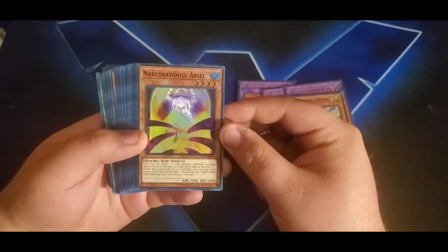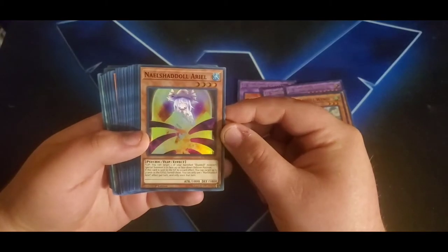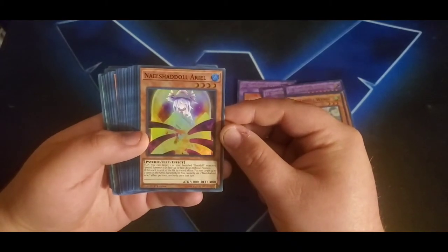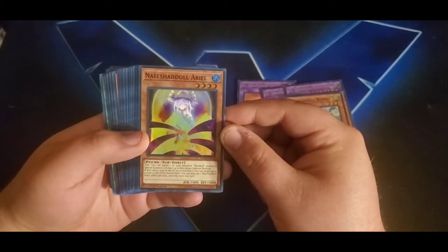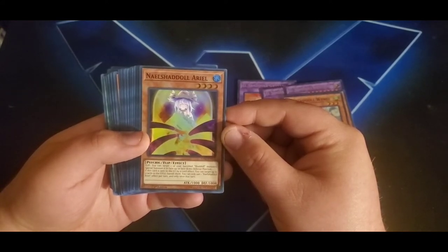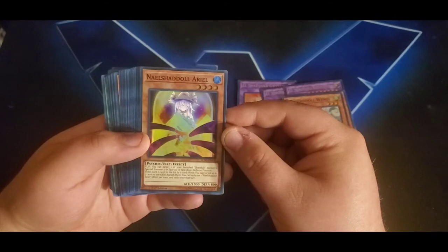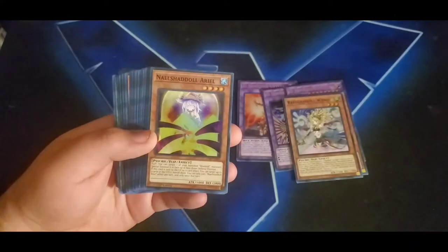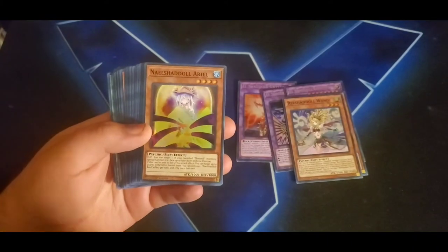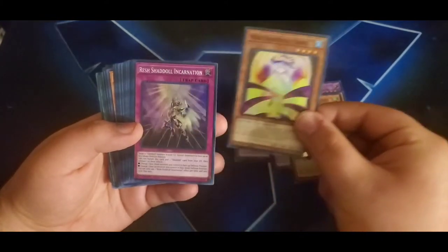Then Naelshaddoll Ariel — a water monster, another new one I believe. Flip effect: you can target one of your banished Shadoll monsters and special summon it in face-up or face-down defense position. If this card is sent to the graveyard by a card effect, you can target up to three cards in your graveyard and banish them. You can only use one effect per turn. Love the artwork on these cards.